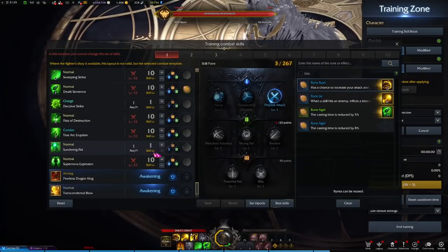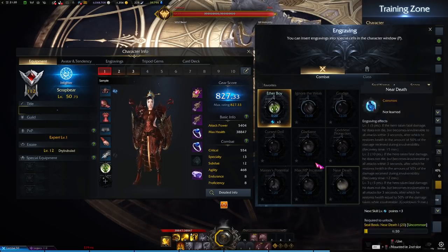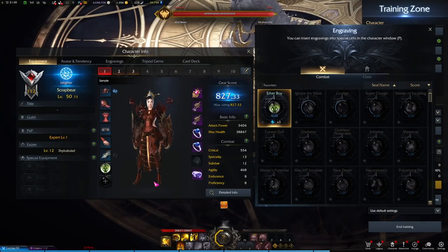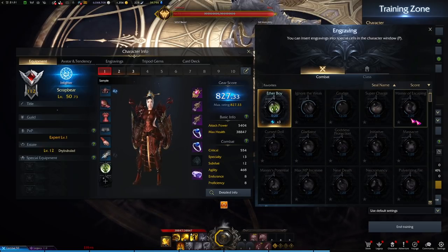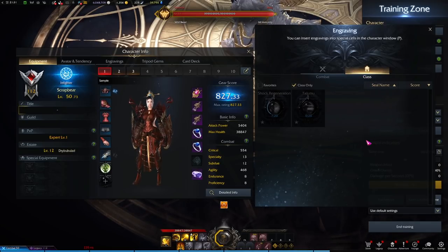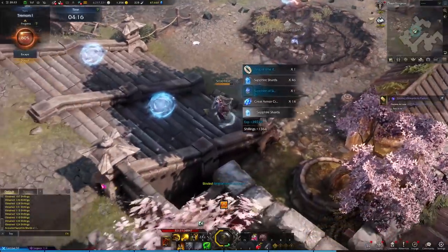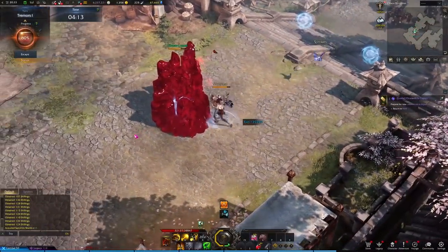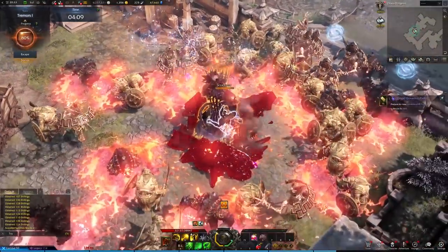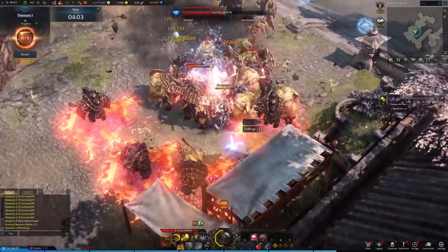Lastly, let's go over the Engravings. The Engravings system is another modifying system in the game, on top of gems, ability stones, gear, tripods, and all that. The reason I want to cover this is that separate from general engravings that modify your character, each class has their own class engravings. For some classes these are just power boosts, but for many classes they can be defining details that change the class completely to a different play style. The two options for Scrapper are Shock Regeneration and Taijutsu.